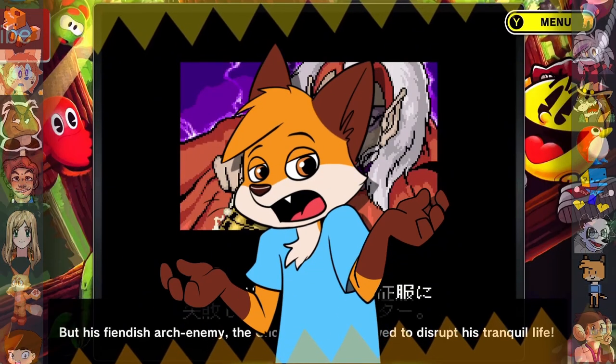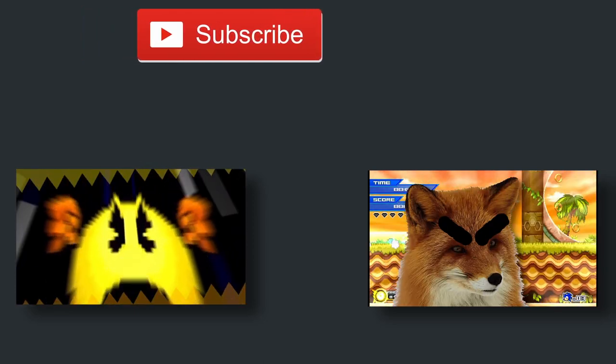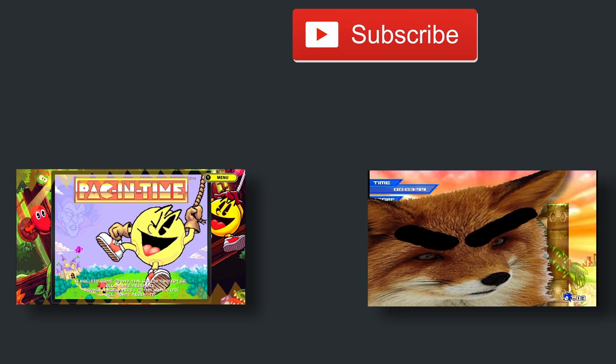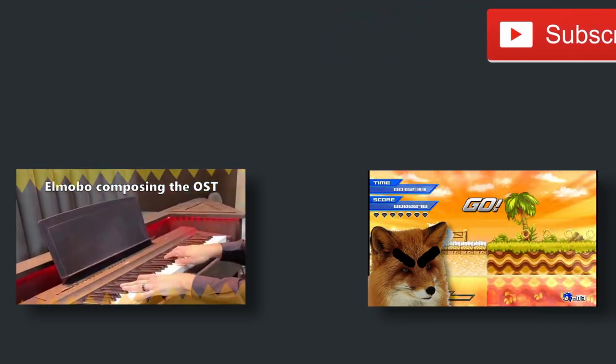Did you also know Packin' Time for the Super Nintendo is just a reskin of a game called Geary of the Furries, or that Pizza Hut is secretly connected to an underground gang? To hear the rest of the story, be sure to subscribe and check out more here at Did You Know Gaming? Yeah, baby!